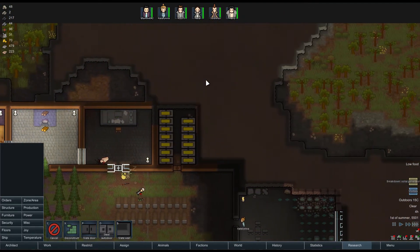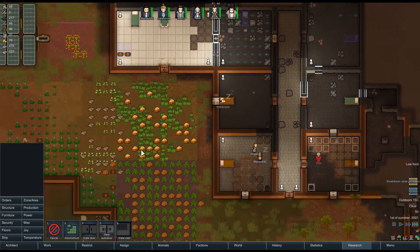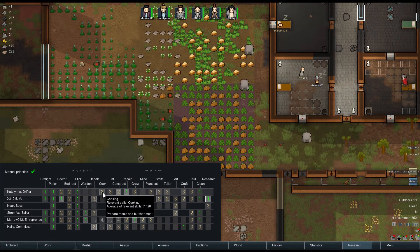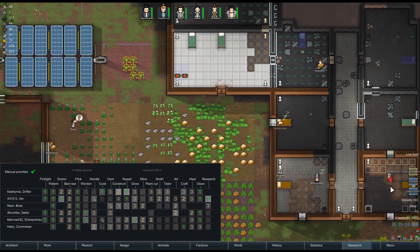Harry, you don't have a bed either. Who's starving? Why is there low food? Who's cooking? Catalina's meant to be. A solar generator has broken down — no. That's okay, someone will fix that. We've got plenty of components — like 31 of them.